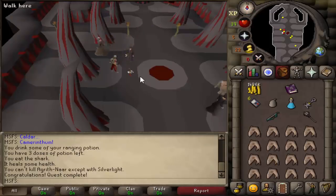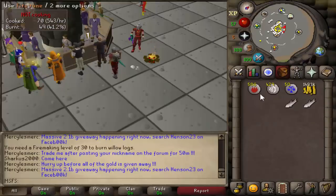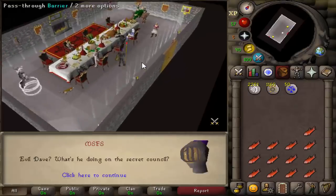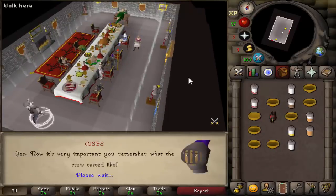Shadow of the Storm completed. Next thing we need to do is get 25 cooking — I was literally one trout away. Yes, 25 cooking! Time to do the Evil Dave portion of Recipe for Disaster. This should be the right spice — and Evil Dave has been freed, giving me 7k cooking XP, putting me to 31 cooking.